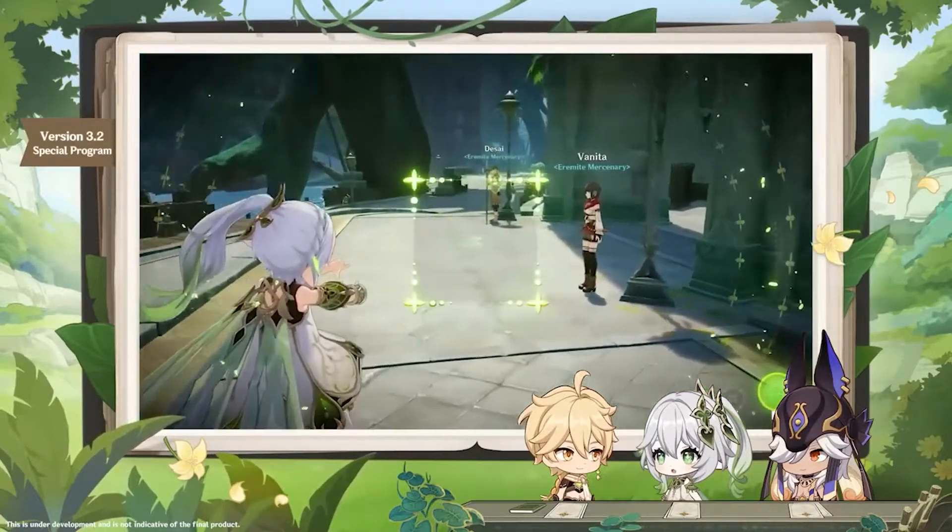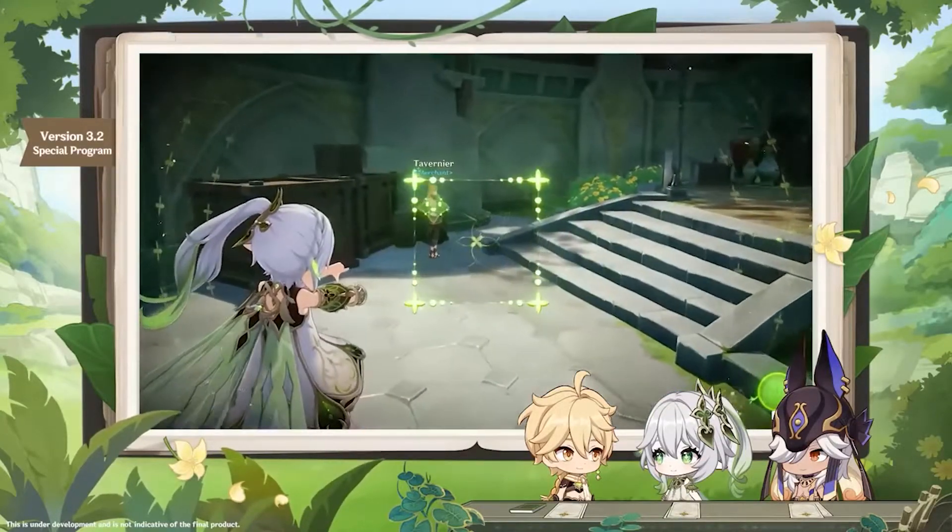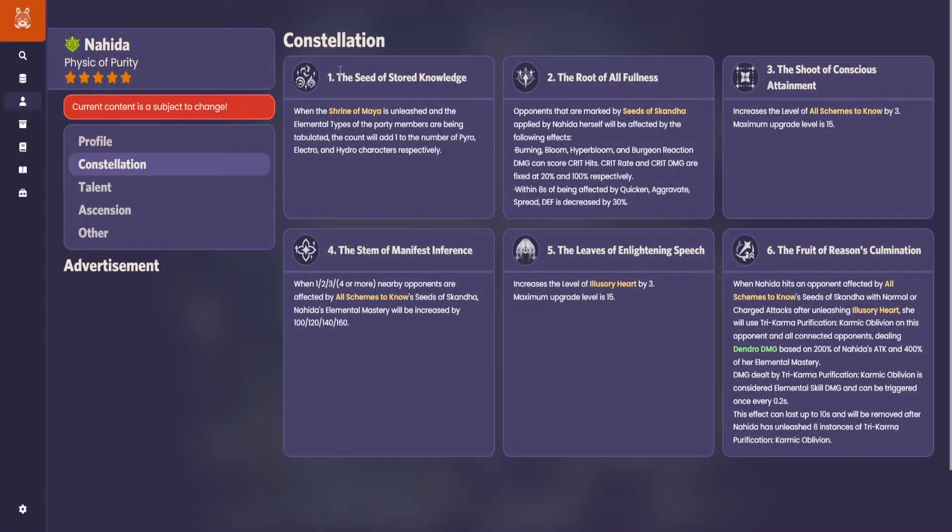As always, for the constellation part, I think it's not important to spend money on the game — it's not a really hard game that requires you to spend thousands. But if you want to spend money, I'll do a quick constellation review. C1 adds one to the count of each element type for the ultimate. So for example, if you don't have any Pyro, Electro, or Hydro characters, this constellation gives you one of each, meaning you need one less character to activate the huge buff.